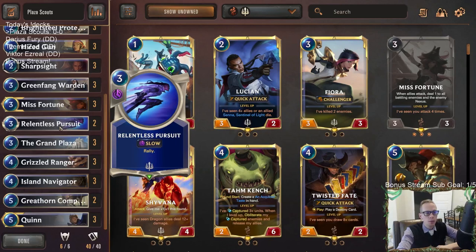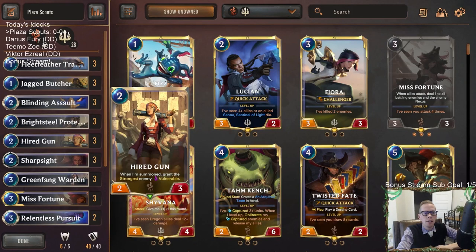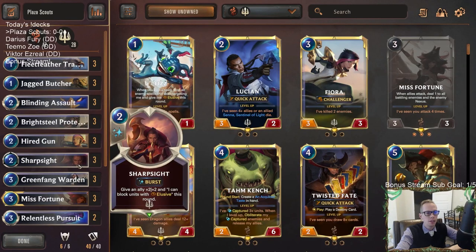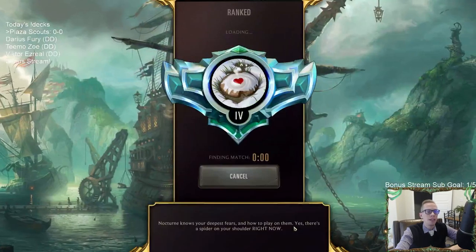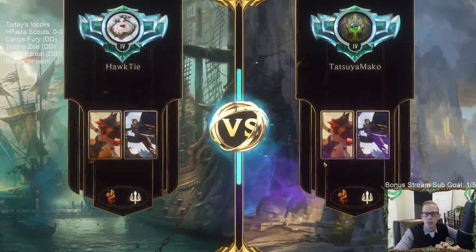Attacking all the time will help level up Misfortune and Quinn. We'll have a couple of Relentless Pursuit that we usually want to cast on our opponent's turn so we can attack twice with all of these scouts. Hired Gun is going to be a 3/4, so two mana 3/4 is a really good body for a Challenger, plus granting something vulnerable helps out things that already attacked. I'm not really playing too many spells — I have eight spells but two are Relentless Pursuit and three are Blinding Assault, which is basically a unit. My only real spell is Sharp Sight.